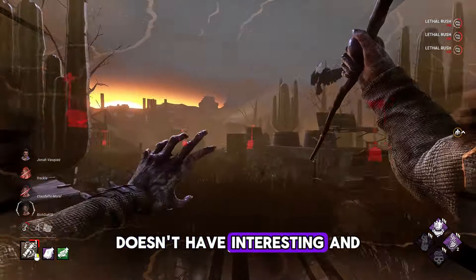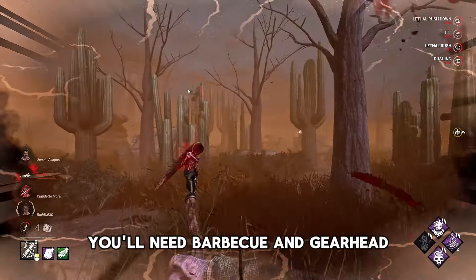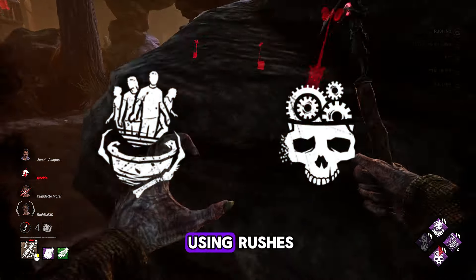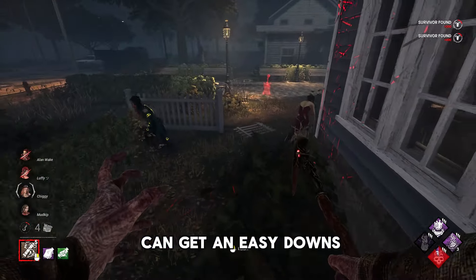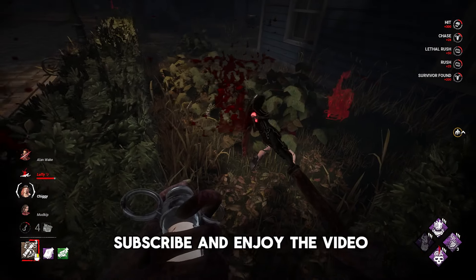Blight right now doesn't have interesting and powerful add-ons. For getting maximum value from Viggo's Journal, you will need Barbecue and GearHead. This information will allow you to sneak up on survivors while using rushes, and it means you can get easy downs. So leave a like, subscribe, and enjoy the video.